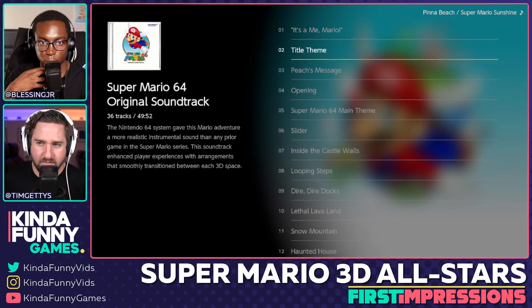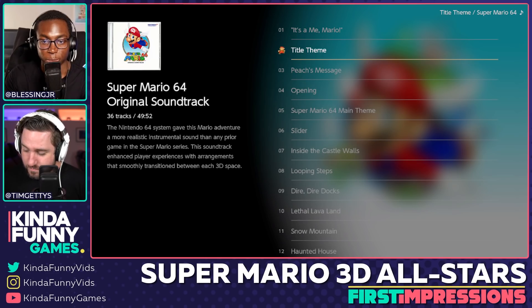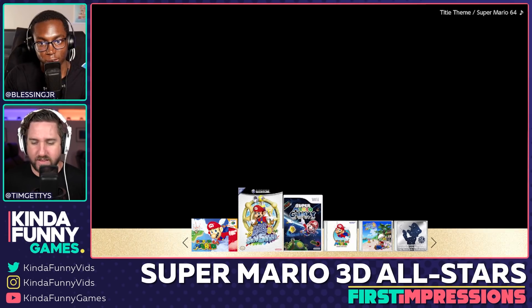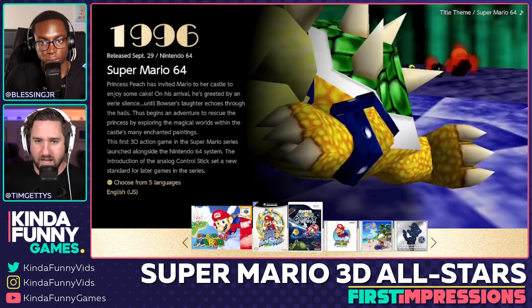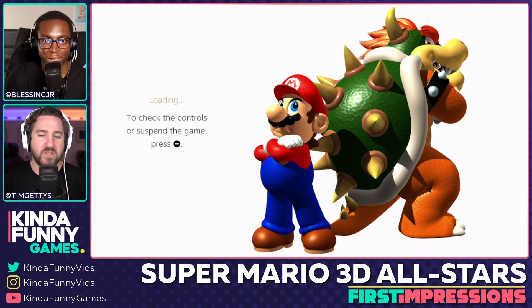The little timer in the top left is kind of neat, and there are little blurbs explaining each game — that's at least nice. You can go into the soundtracks and play whatever song. It's basically the same UI as Smash Bros. Ultimate for the music section, and the music plays during the menu, which is a fun little touch.